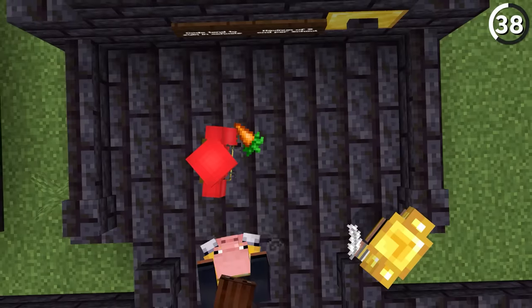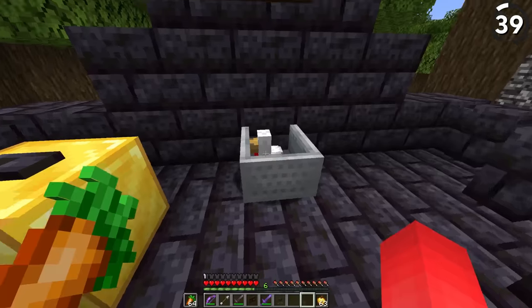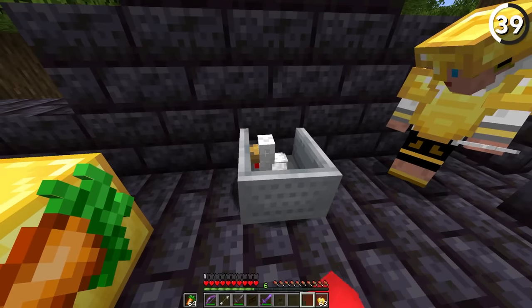Cod tend to swim in schools — if you see a bunch of cod, there's probably more around. If you have a baby chicken inside a minecart, its hitbox is so small you can't even hit the chicken.